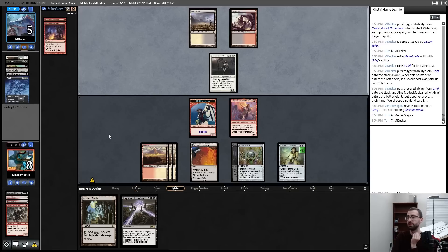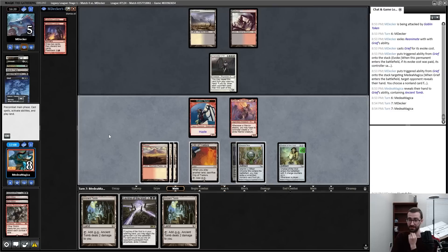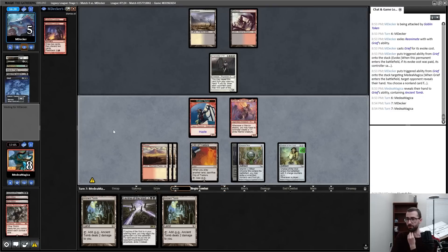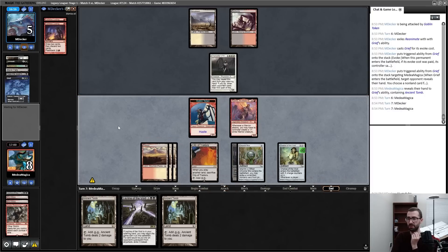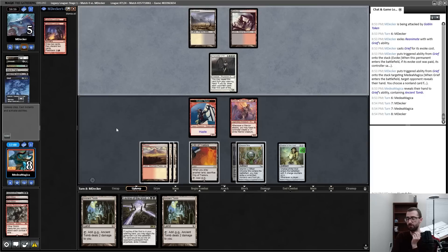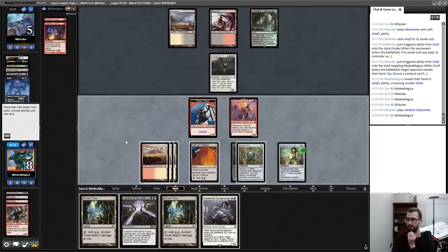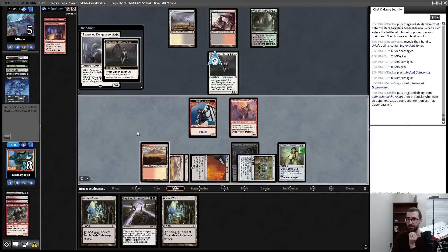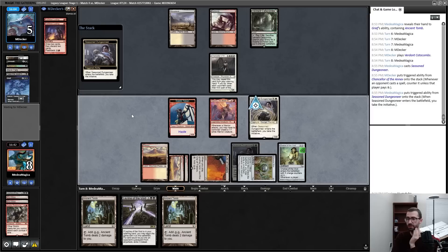The top decks favor me at this point. Reanimating a Goblin Rabblemaster doesn't really do a lot. Oh — that is an evoked Grief. That's not a feel-good moment. A reanimation spell pitched — sure. I don't have a good attack this turn. My opponent has two dead cards; I have two dead cards. I think this stalemate is favoring me because it just takes one more body and I can do two-turn attacks losing two bodies to Chancellor.